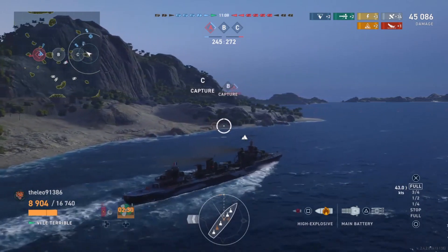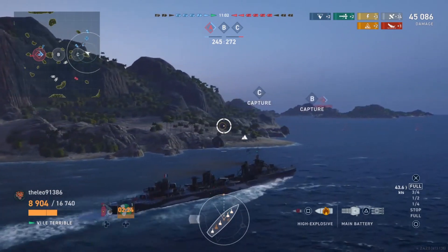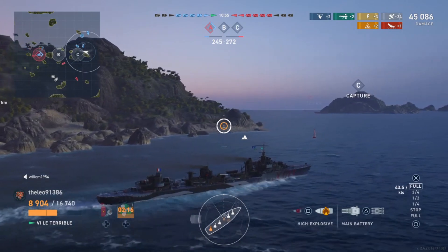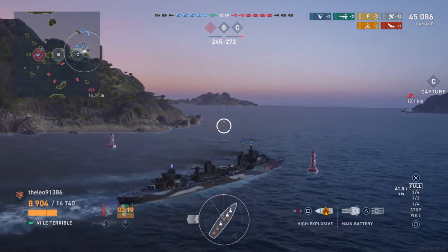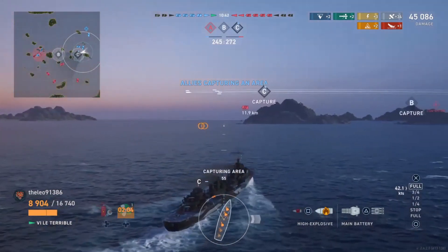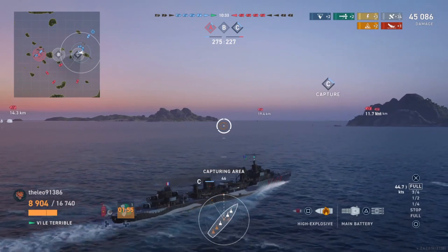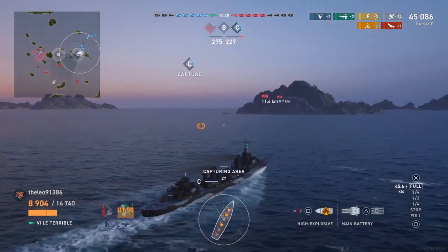Although the enemy capped A early, considering there are still two DDs alive on the enemy team, they've only capped one and that's been flipped. Although they are contesting it, B has still been left entirely open, entirely to its own devices. There's a little lesson to be learned here about capping flags, and our points do make prizes. Leo is obviously jumping in to cap and he's got a battleship entering with him, so this should be a reasonably quick cap — 28 seconds.